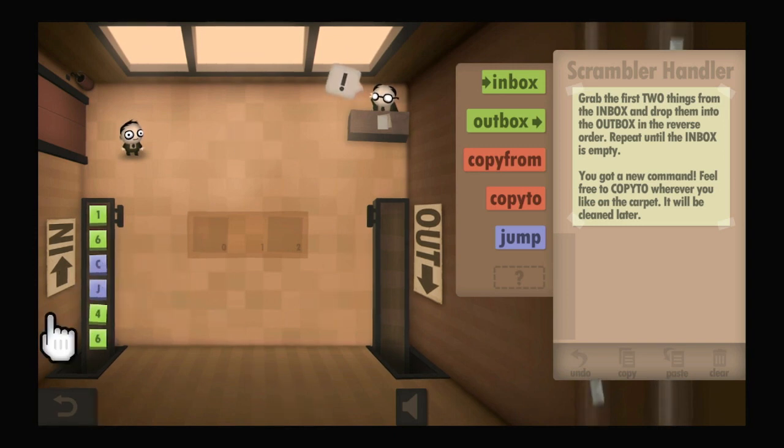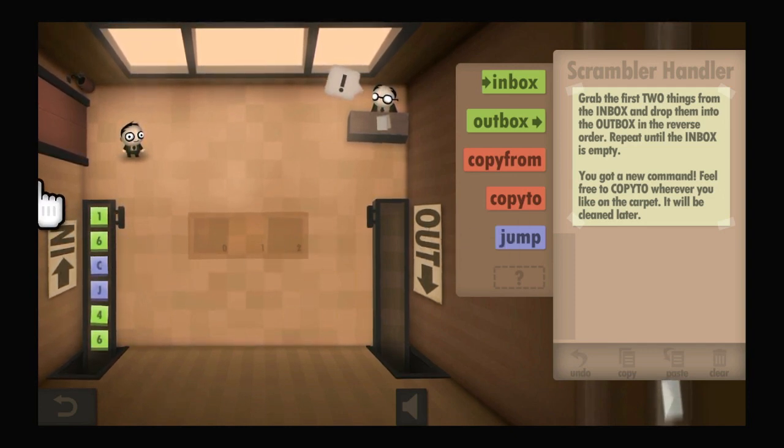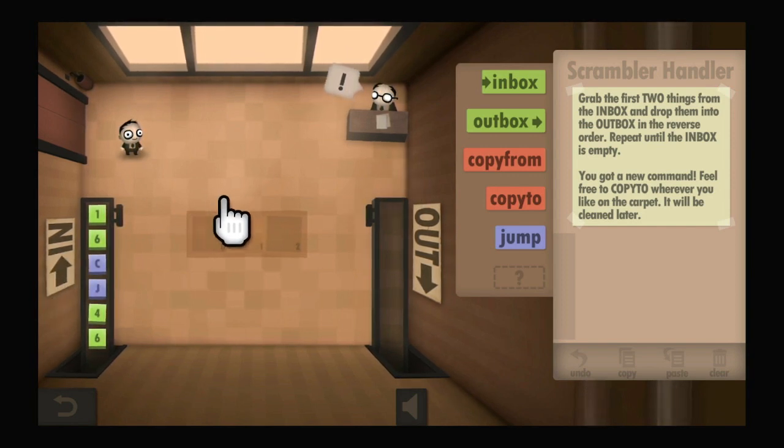So we've got a serial import — I'm going to take in the six. When I get those two things I'm going to reverse them, send the six out first. What I need to do is store the one, grab the six and send it out, and then send the one out.